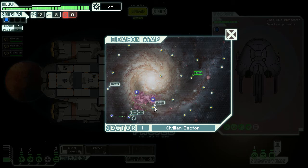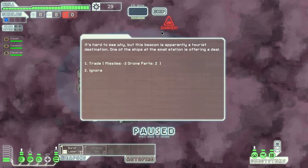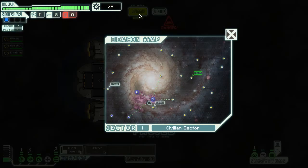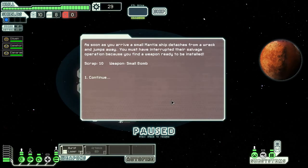There's another store here but we don't need it yet. I don't like nebulas — a nebula will make the fleet pursuit slower but will disrupt your sensors. Let's go into the nebula anyway. It's apparently a tourist destination. One ship is offering a trade: two missiles for two drone pods. I'm not going to do that — missiles are more important right now. We're being pursued by the rebels; they come in from this side and we have to stay ahead of them.